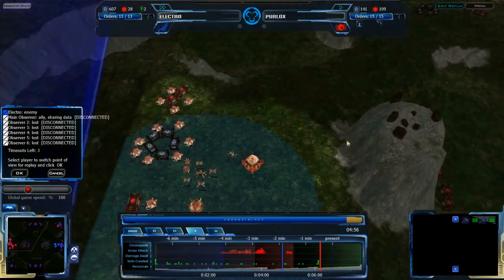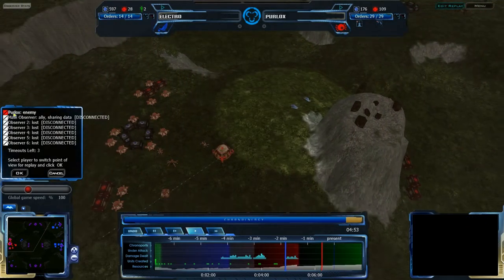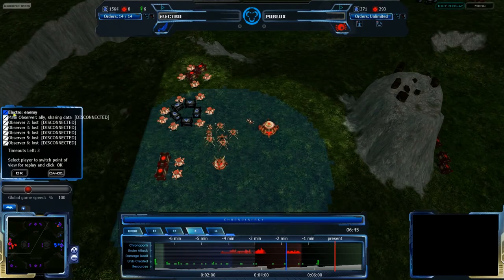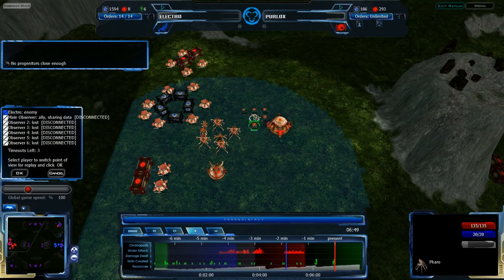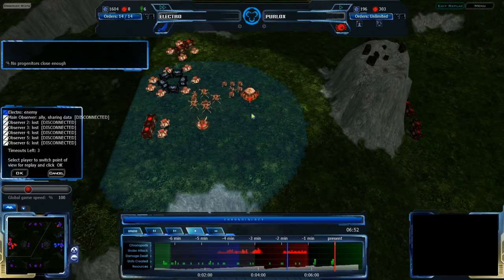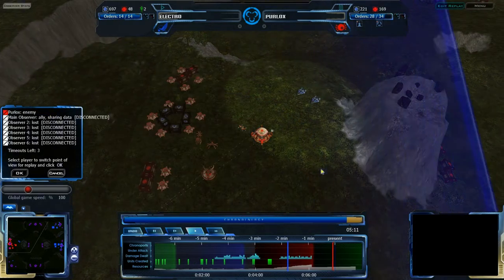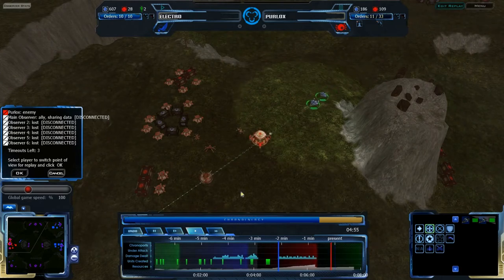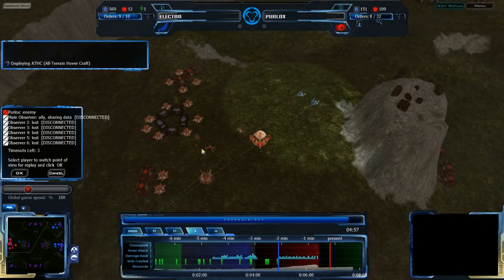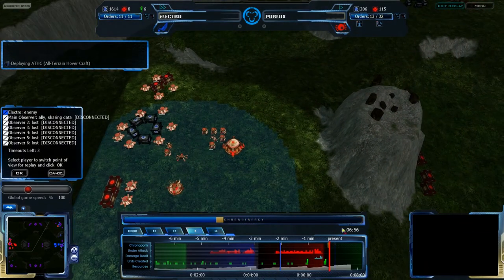The ATHTs have come in at around the 5-minute mark, while Perlox is at the 6:44 mark. He's building up a bunch of Octopods — not Pharoah Pods. It looks like he wanted more QP to use for Chronoporting, which is not a bad idea. He will be able to Chronoport these back. Electro's ATHTs are here but will be attacked by the Octopods and Pharoahs coming in from the future. Perlox has Chronoported them back.